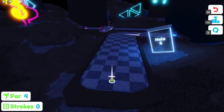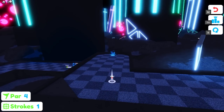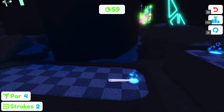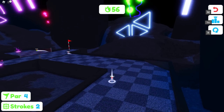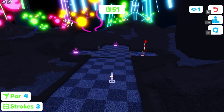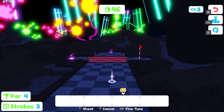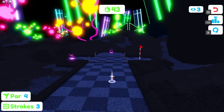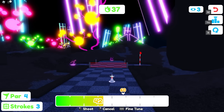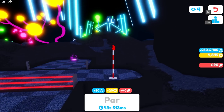Hole six: use a bunch of force to get into the teleporter. Watch out — there are lasers; if you go through them, you teleport right back to the start. You want to get into the correct teleporter because it teleports you right next to the hole. Wait for the lasers to disappear, aim correctly, and we made it — par. That's exactly what you want.